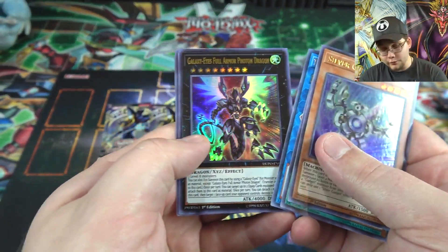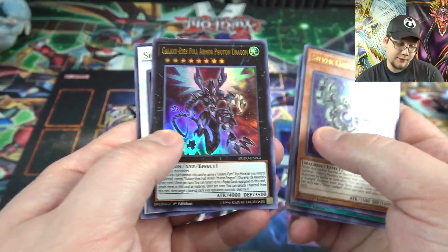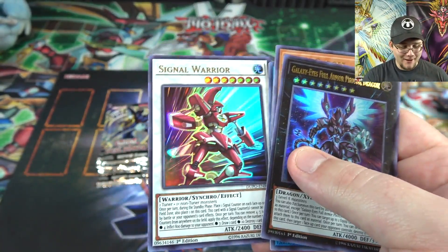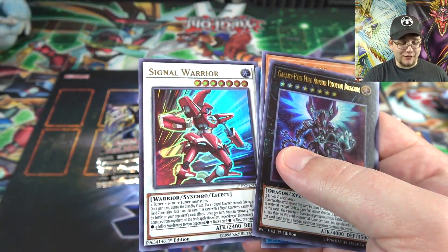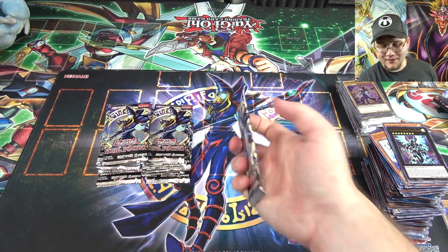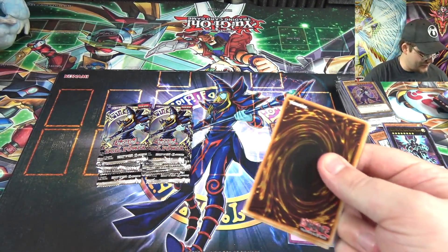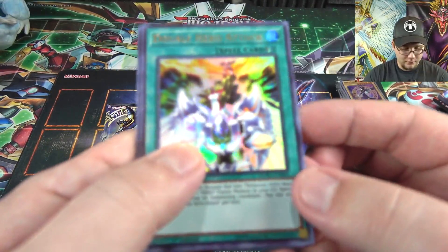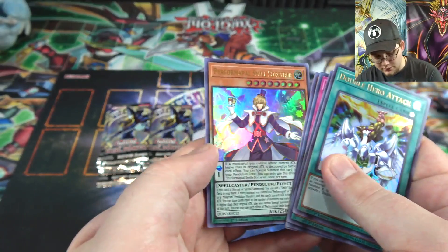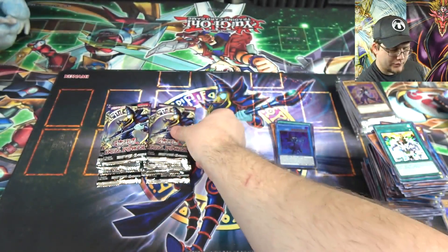Necroz link monster — oh, we haven't gotten one of these yet! Galaxy-Eyes Full Armor Photon Dragon, a good reprint. And Signal Warrior — haven't gotten this one yet either. It's Yusei's motorcycle and it's a transformer, pretty cool. I heard this one was kind of difficult to get — I wouldn't think it'd be that tough but it is. Evenly Matched, another one. Performapal Smile Sorcerer.